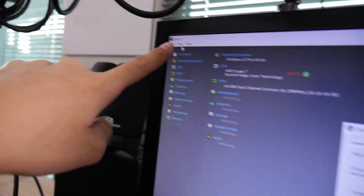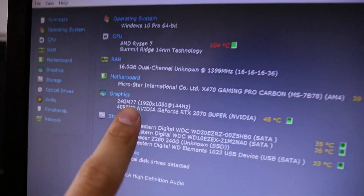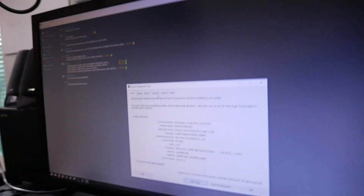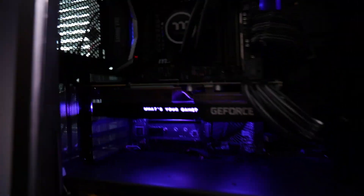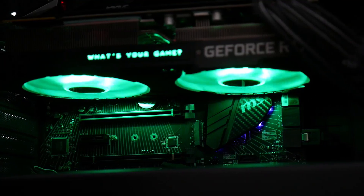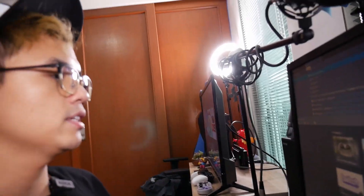Let me double-check it on both softwares. You can check this out in Speccy right there — RTX 2070 Super, we got it rolling! And if you check DX Diag, which is a diagnostic tool — RTX 2070 Super, it's already there. Now checking if the fans are spinning — and yes, you can see they are actually spinning. Once the driver was installed it immediately recognized the GPU and started making it work.